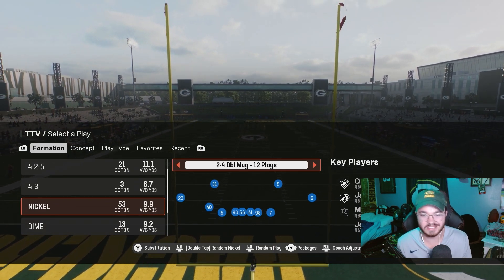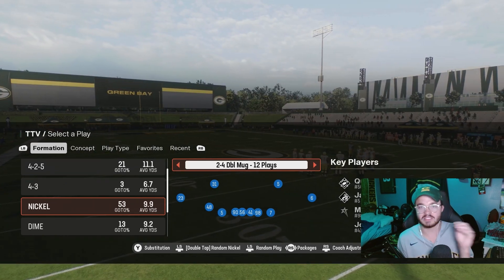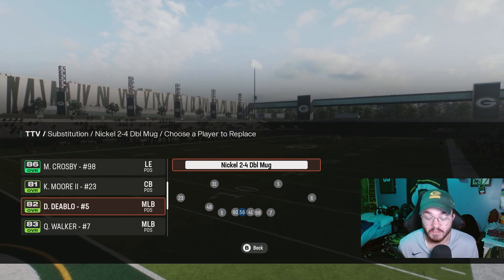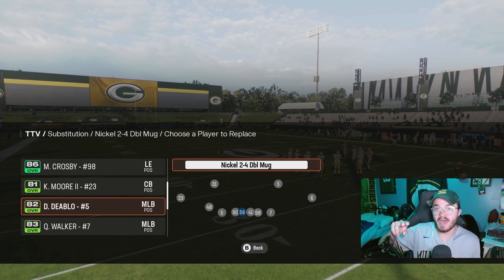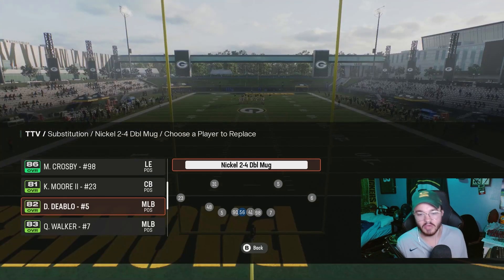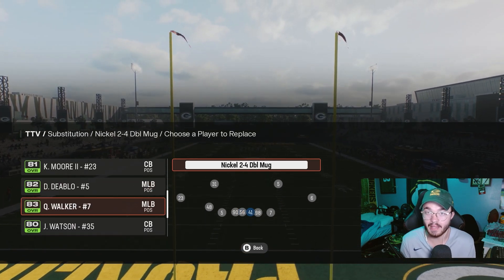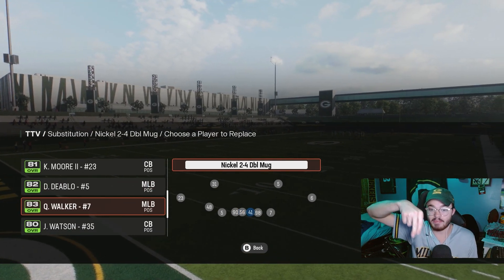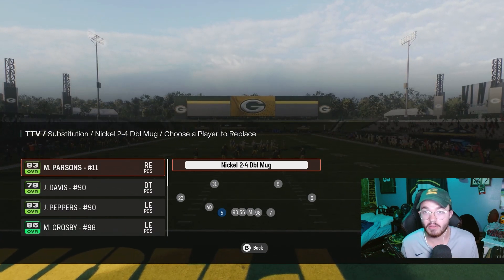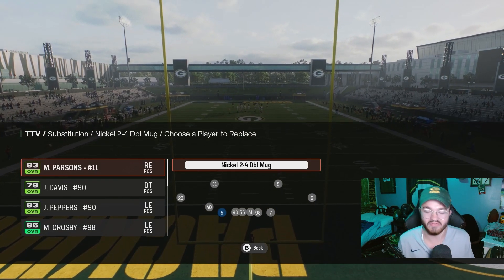I'm going to show you how to set it up and how to disguise things so people don't always think you're just running man coverage. What I like to do is put both outside linebackers blitzing in the A-gap. Number 56 is Quincy Williams and number 41 is Josh Hines-Allen. My middle linebackers — Divine Diablo and Quay Walker — are actually the guys on the edge, both with around 86 speed, fast enough to get out to the corners in zone coverage.